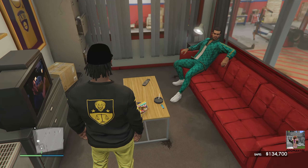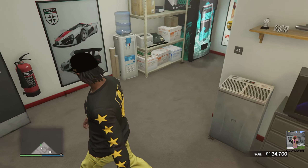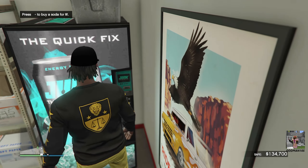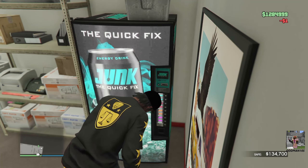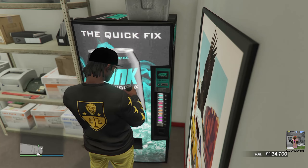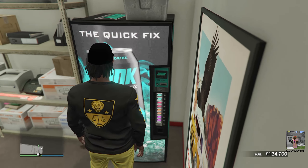Over here you can get snacks if you want — full snacks. We have a Junk Energy machine. Let's grab a soda. I think it's funny that I still have to pay a dollar for a soda in my own shop — hilarious. We'll just throw that on the floor.